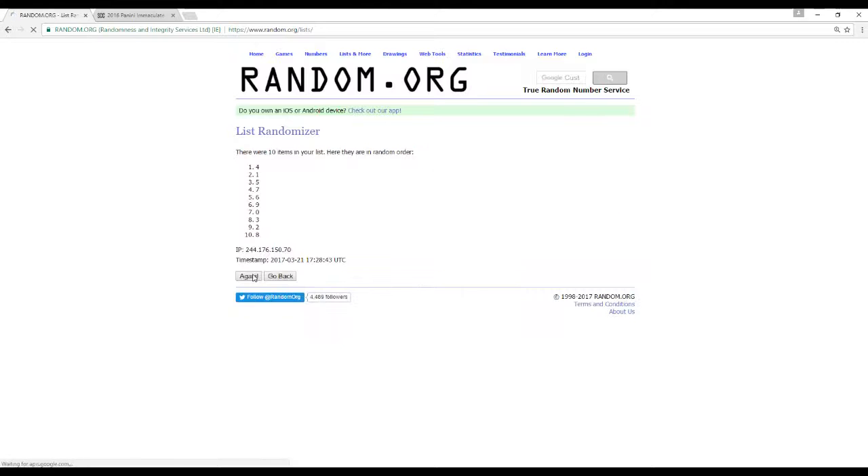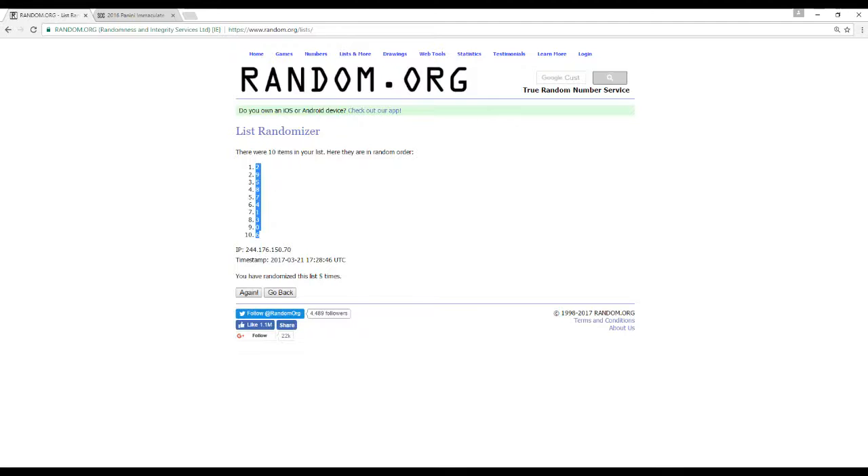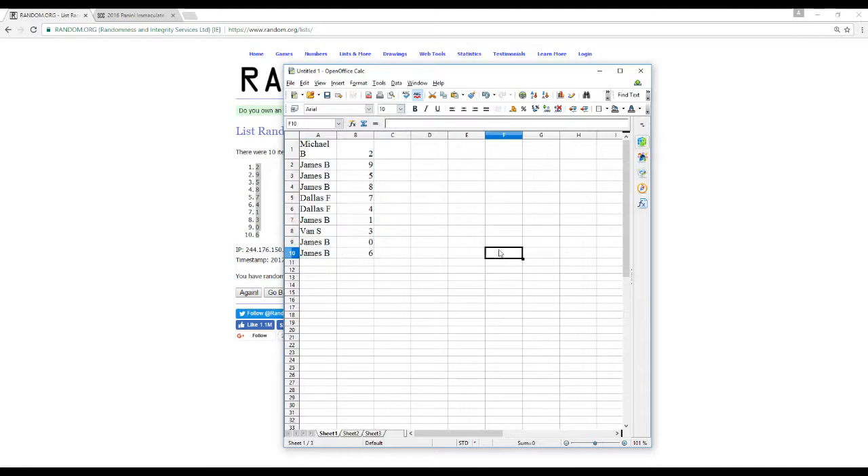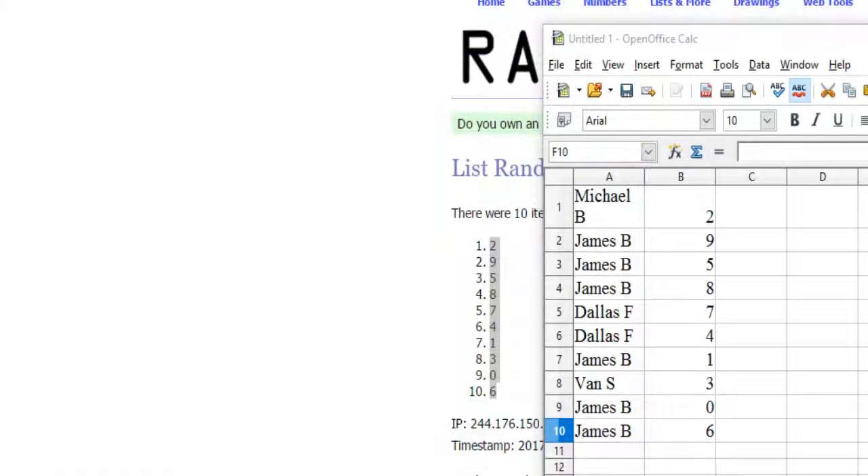Alright, 0 through 9, 5 times. Let's match these up and put this out. I'm also going to blow this up to make it a little easier, and like I always do, I'll call every single card. There it is — there is the break.